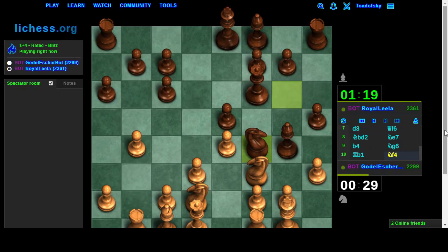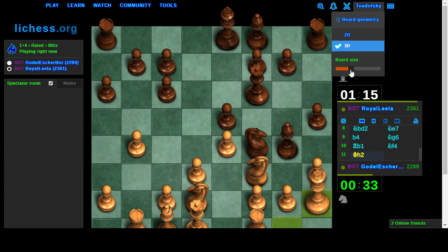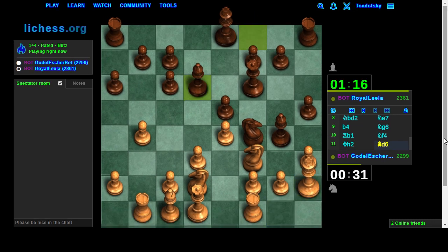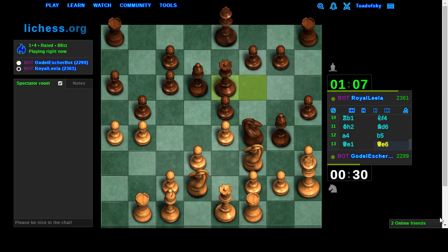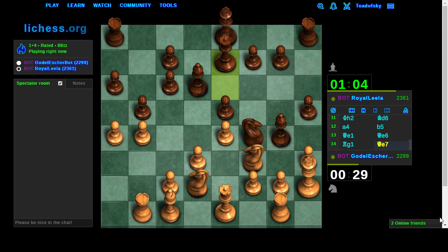So here we might see an example of the time mismanagement I was talking about. For variants this is a larger problem, but for standard chess it's okay. Two things have happened: one, Lichess keeps improving their clock configuration and lag compensation; and two, for variants in particular - anti-chess where people challenge with 1+4 time control - the engine is now allocating more time per move.